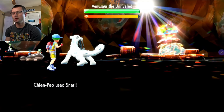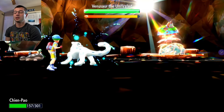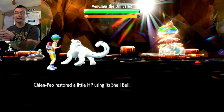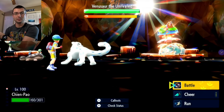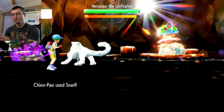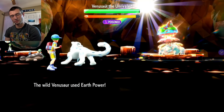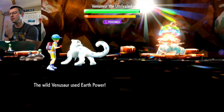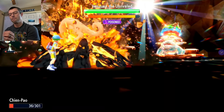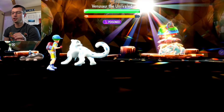Venusaur used Amnesia — that's RNG, you can't predict it — but that guarantees we get one Snarl in. Odds are we'll get two Snarls before going down. We got two in... and one missed on 95% accuracy. But since he used Amnesia, we're going to try again.